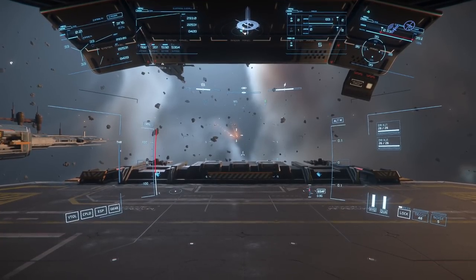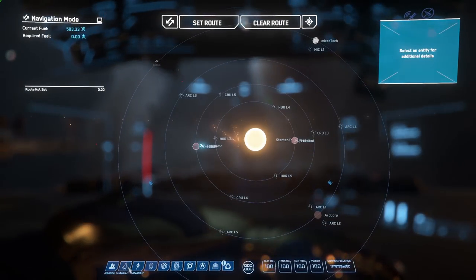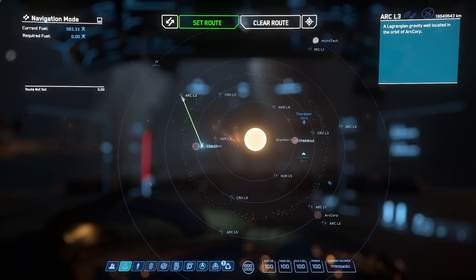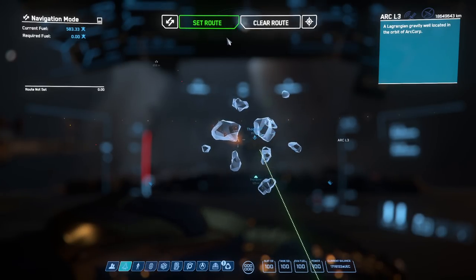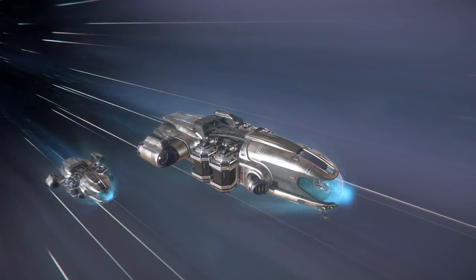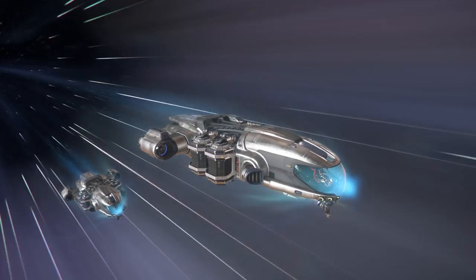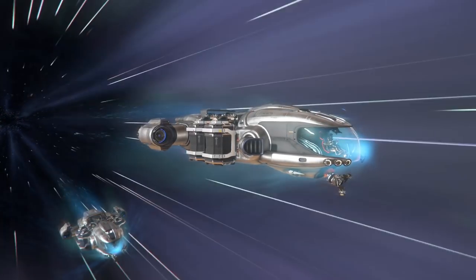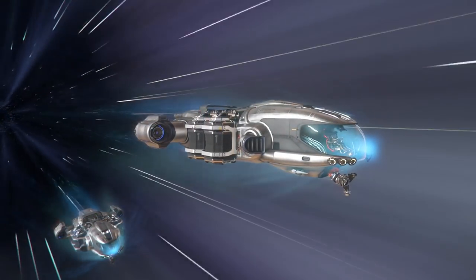The first mining location I'm going to show you is called the Aaron's Halo. We are currently at Crewwell 1 right now. In order to get there, we're going to need to plot to Arc L3 and drop out at exactly 12,500,000 kilometers. If you are a solo miner, this is a very good place to mine, as it is very hard for other players to drop right on your exact location.